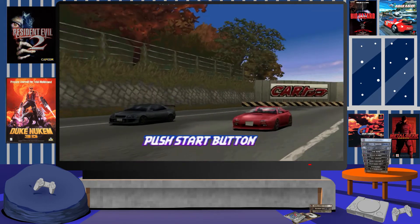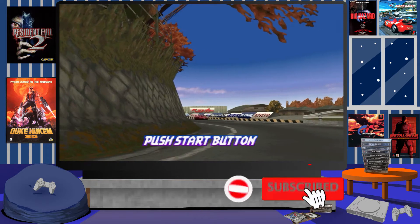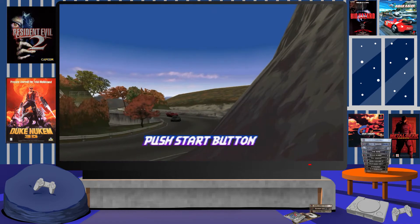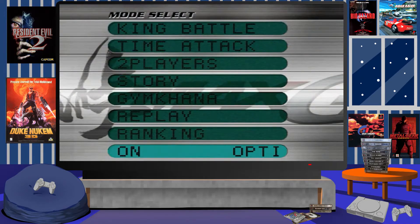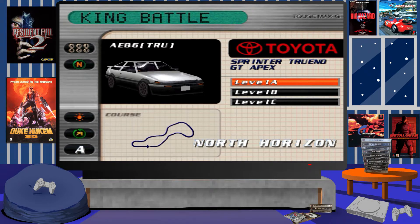Hey guys, welcome back to another Gaming Memories video. Here we are taking a look at Toge Max G, developed by Cave Entertainment and published by Atlus in 2000. The game was a Japanese exclusive and also a sequel to Toge Max 2, which I have done a previous video on, so I'll leave a link in the description. This marks the third entry in the series.